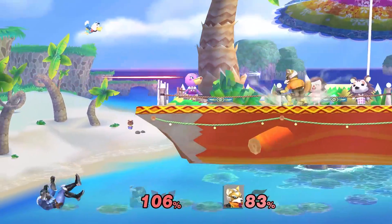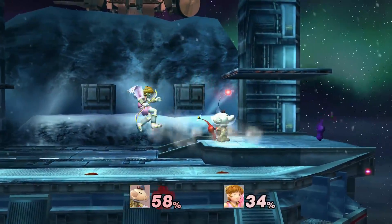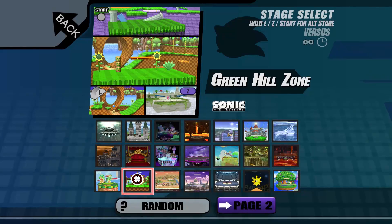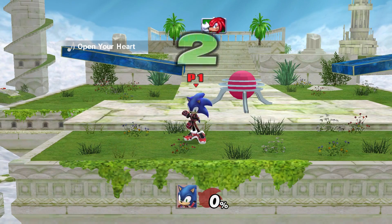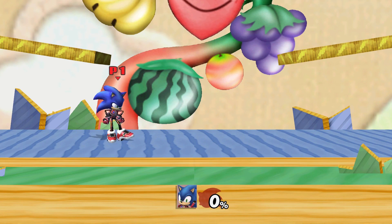Every stage in Legacy TE is lagless and has a 3.6 camera. Included community content has been modified to fit this standard. For Australian tournament players, you can find Sky Sanctuary as the Z-Alt for Green Hill Zone, and a one-for-one reskin of it as the Z-Alt for Yoshi's Story.